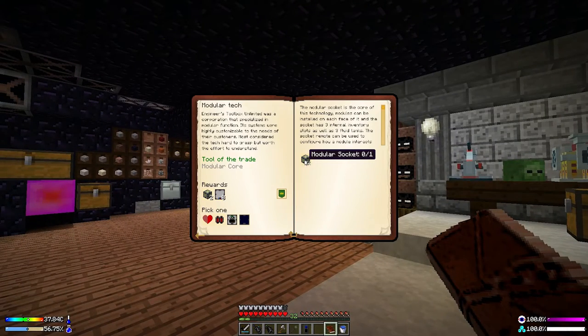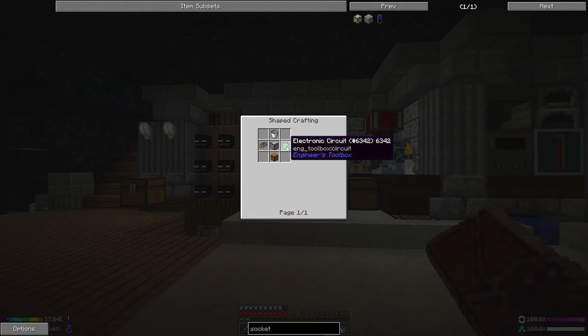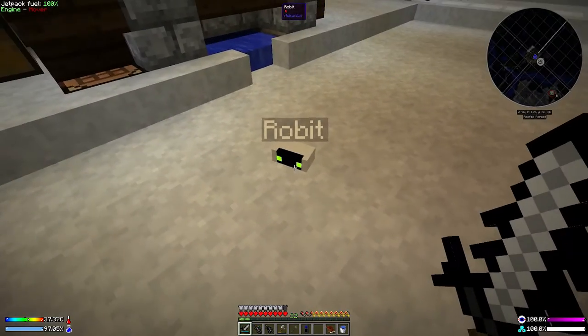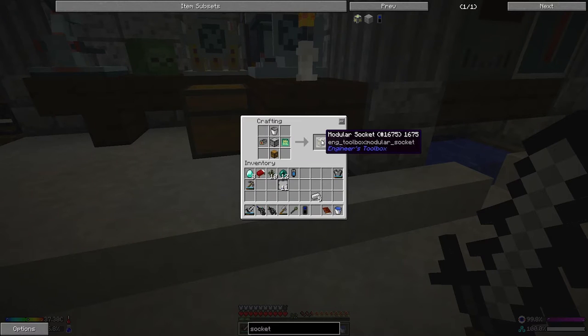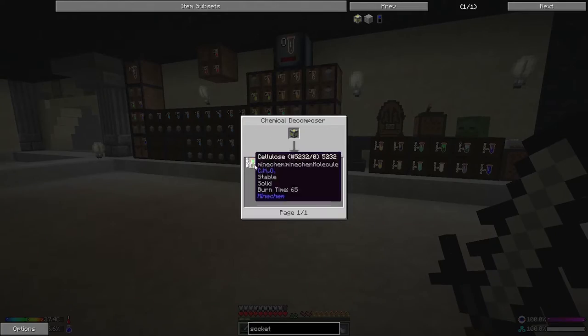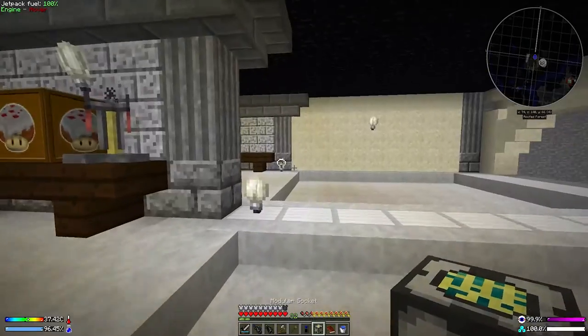A few simple clicks later we're here - but it does nothing, so we'll have to figure out how that works. The modular core is made with the modular socket, which I should have up here. I need to make another electronic circuit, another machine chassis. It took a lot of crafting, but here we are: modular socket system! Now what does this do? I literally do not know, but we can break it down for a whole load of stuff.